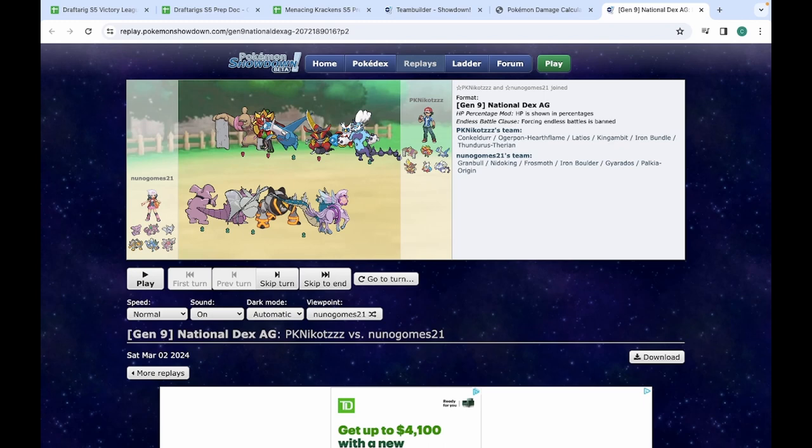So I think this week's prep will be pretty simple. Looking at their speeds — he's very fast. Again, Iron Bundle is annoying. I'll probably run Scarf Iron Boulder again as a result. None of his six Pokémon really love Mighty Cleave outside of King Gambit and Conkeldur. Iron Boulder can hit those two with other moves. But Frostmoth is a must-bring — it shuts down that Bundle, and we need that.